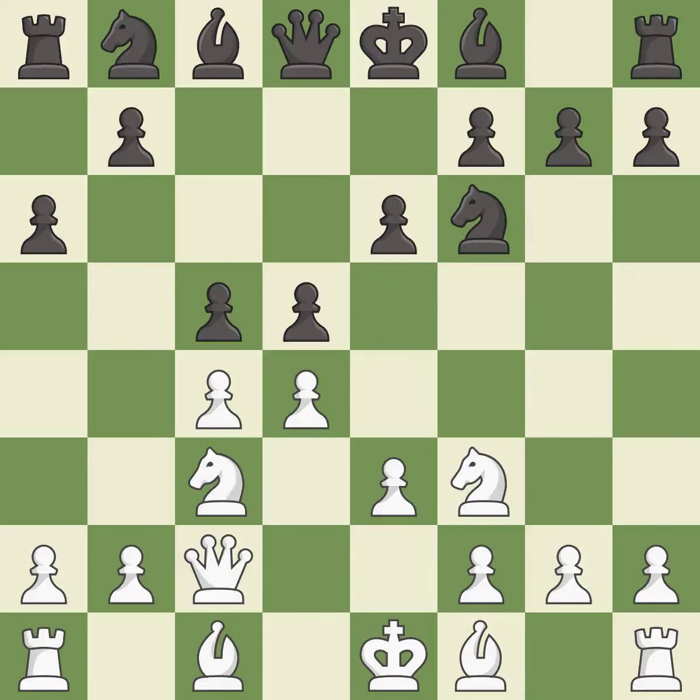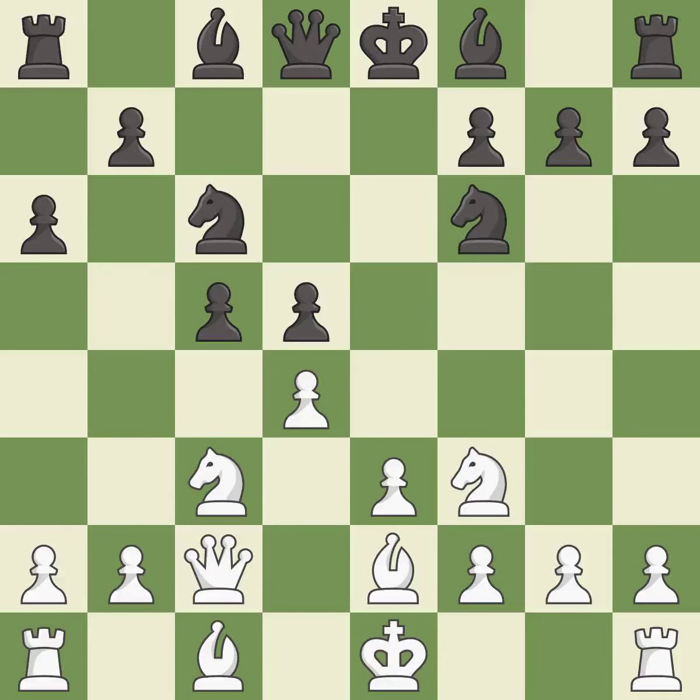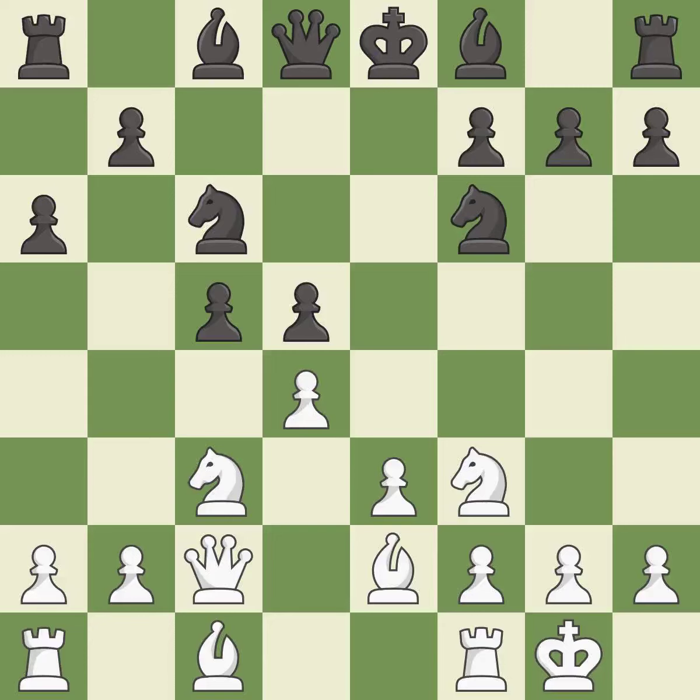This strikes at the center with a pawn, fighting for space. This maintains the balance in material with a good trade. Recaptures. This develops a bishop off its starting square, getting it into the action. This activates a knight by developing it off of its starting square. Castling gets the king to a safer square, out of the center of the board, while also developing a rook.